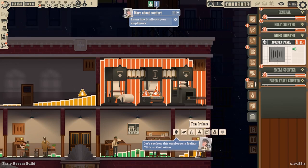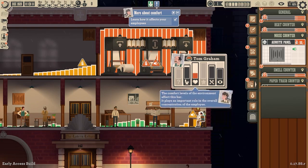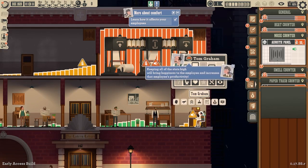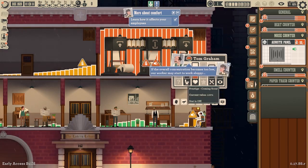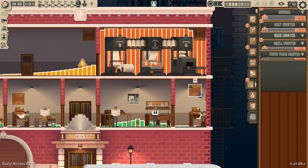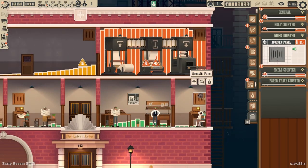Tom Graham — let's see how this employee is feeling. Click on the button there. So he's not doing the greatest. This comfort level of the environment affects the bar. It plays an important role in the overall concentration of the employee. Keeping all the stats high will bring happiness to the employee and increase productivity. If the overall concentration becomes too low, our worker may start to work sloppy. Well Tom, we don't like that — he's getting a little too much noise.